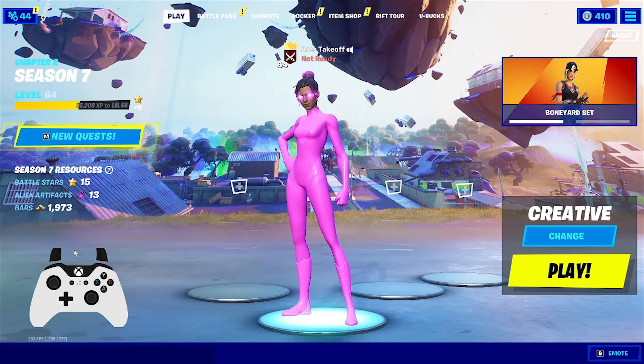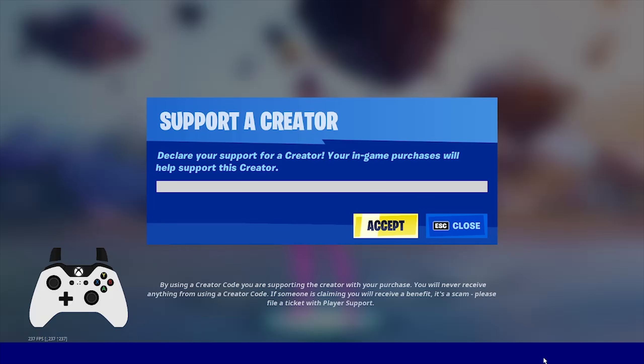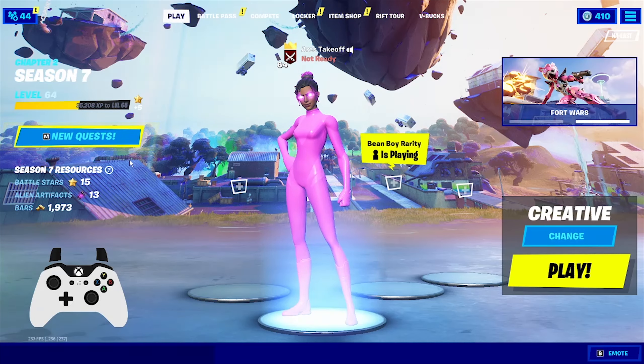Before you click off the video, please use somebody's code in the item shop. If you would use mine, mine is TakeoffTom — just like that, hit accept. Just make sure you have somebody's creator code in the item shop; it helps us out way more than you would actually know.